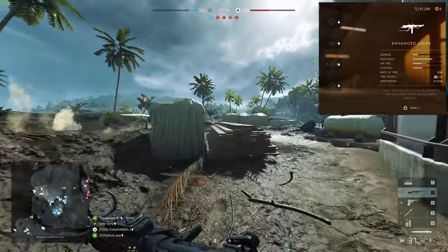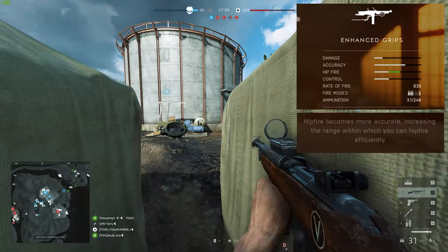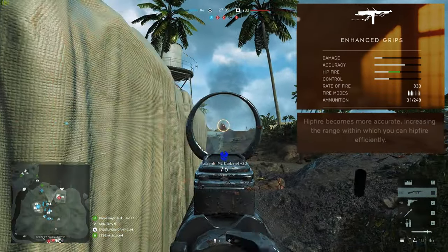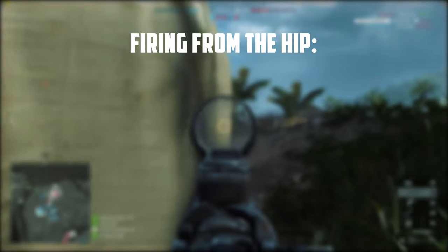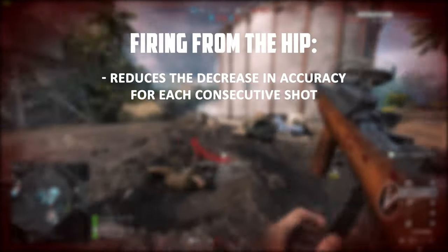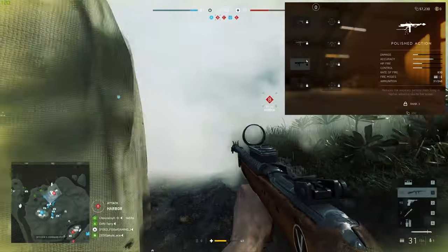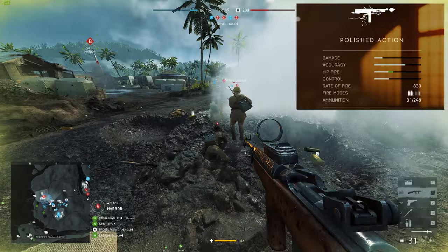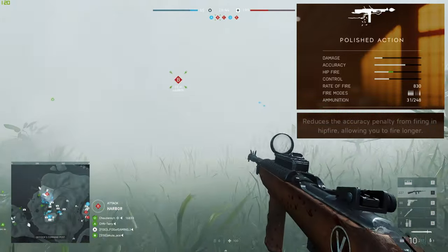The rank 2 specialization on the left hand side is enhanced grips. This reduces the spread while shooting from the hip by 25% while increasing the effective hip fire range by 33%. Basically, when firing from the hip, the degree at which the weapon's accuracy decreases after consecutive shots will be lessened while increasing the weapon's effective range. Selecting this locks you into the third specialization on the left, which is polished action. This reduces your inaccuracy when hip firing, making it easier to keep firing for longer periods of time.